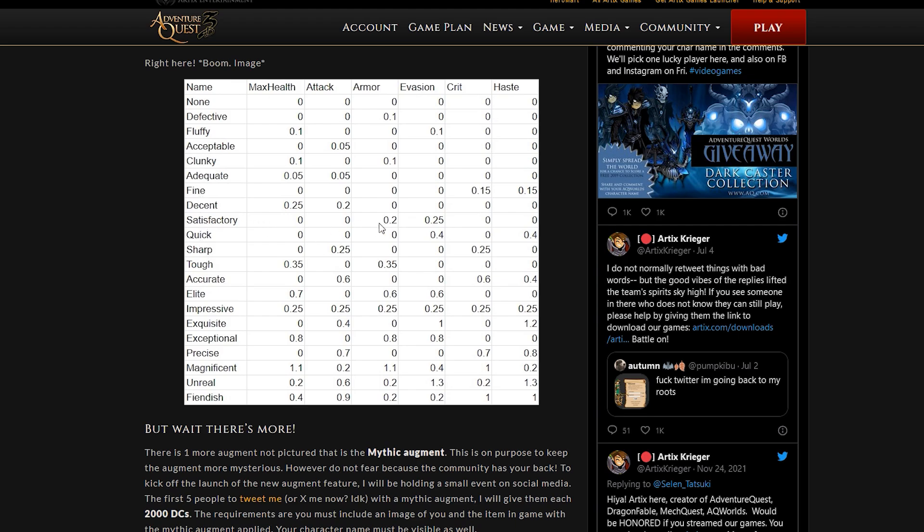For the rare (purple) tier, augments focused on attack include: Precise, Exceptional, and Exquisite. Precise focuses specifically on attack. Exquisite balances between attack and evasion. For the legendary tier, you have Fiendish, Unreal, and Magnificent. Fiendish really affects attack — that's the main attack one. Unreal also affects attack but has a fairly balanced spread across other stats.